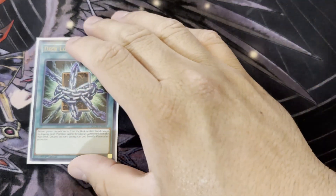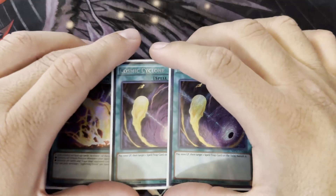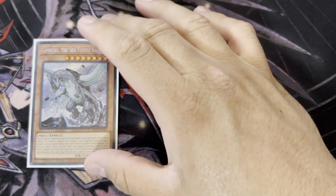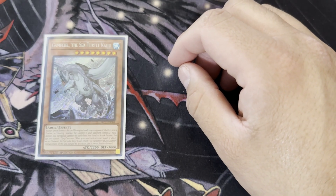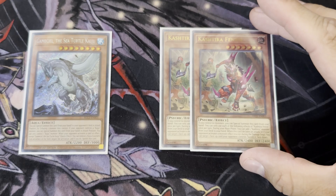For going-first cards: three copies of Deck Lockdown — absolutely broken, surprised no one else is playing it. One Anti-Spell Fragrance — too powerful not to play. For back row hate going second: two Cosmic Cyclone and one Lightning Storm. I play Gamma Seal — this deck has trouble breaking boards with unaffected monsters, so Gamma Seal helps get over things like Ultimate Falcon or other Raid Raptor monsters, which came up during the event. I play two copies of Fenrir — too powerful a threat since opponents don't want to banish face-down.